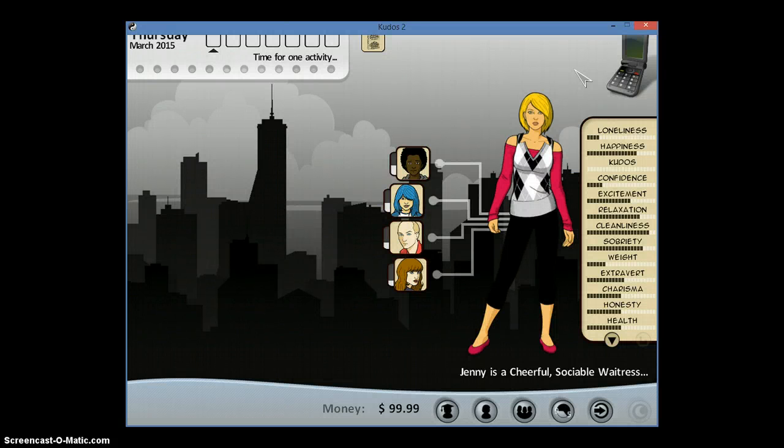Hi there, this is Kat. This is my first tutorial — actually, I tried a couple times and it kind of messed up, so I'm back to square one. This is Kudos 2, if you don't recognize the game. She just started, she's in her first year. She already bought one book, and I got $99 by the Cheat Engine 6.4. Now I'm going to show you how to use it just for this game.